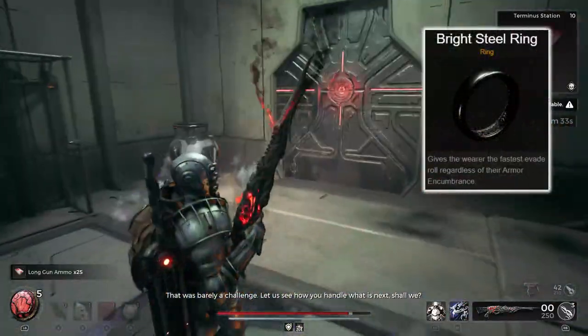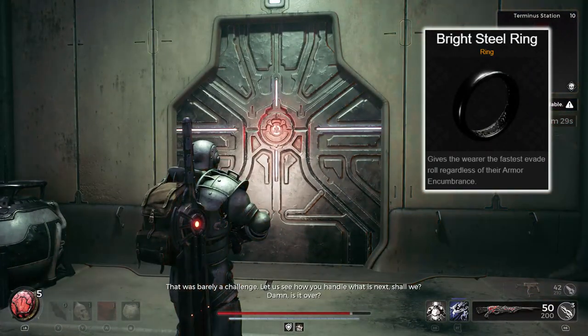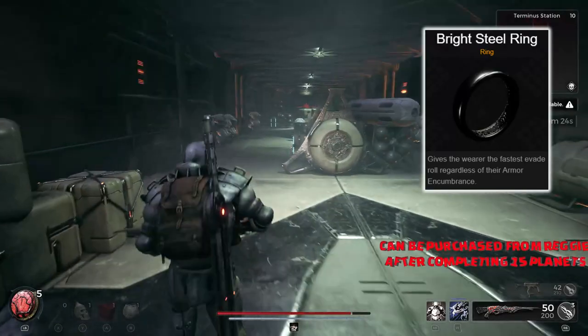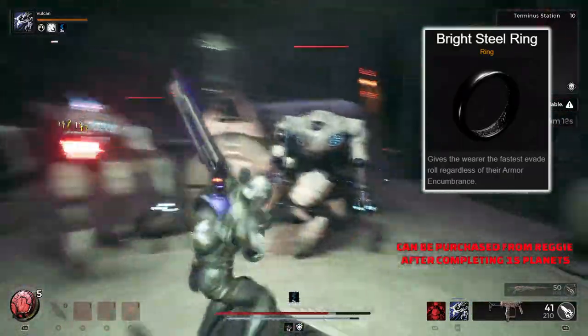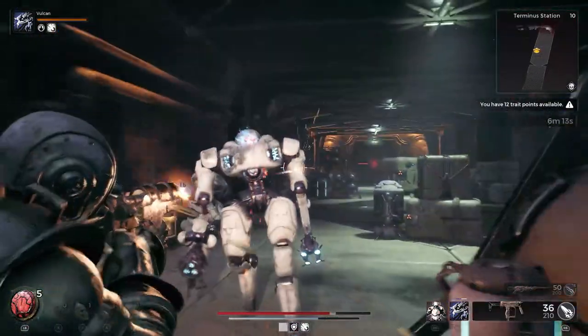Speaking of rolling around, another ring that's amazing for that is the Bright Steel Ring. It gives the wearer the fastest evade regardless of their armour encumbrance, meaning even if you're at 90, 100 — if you're ridiculously over-encumbered — you're still able to roll at the fastest evade rate, and it can work great in some of those tankier builds.